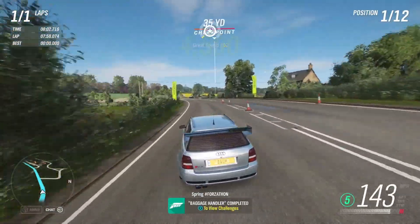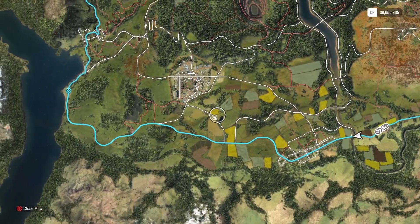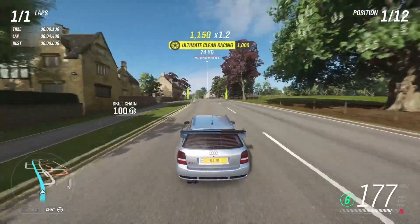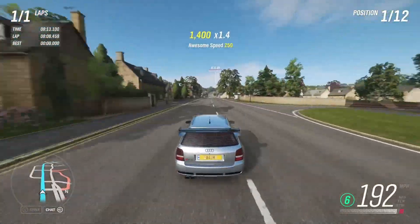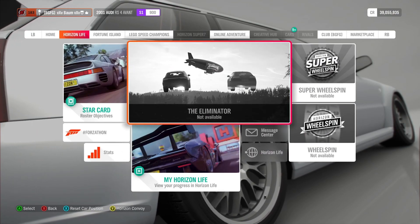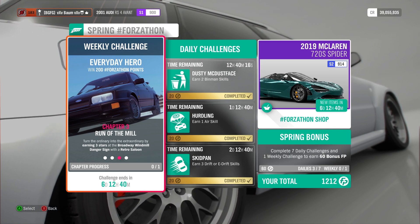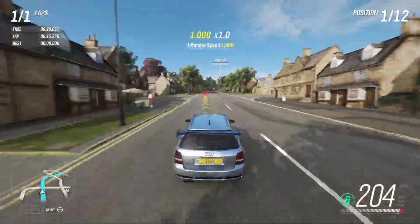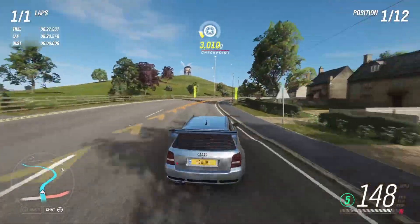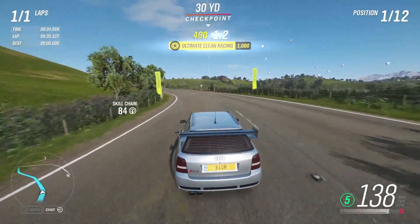We're about 80 to 90 percent through the Goliath and we just got the drive 20 miles chapter of that challenge completed. We're going to finish out this race. Let's check the next step - we need to earn three stars at the Broadway Mill or Broadway Windmill danger sign. We're going to finish out this race and we'll see you guys after that.